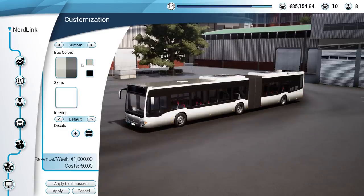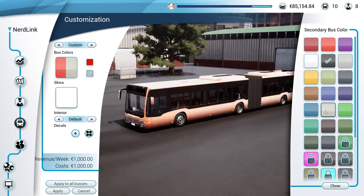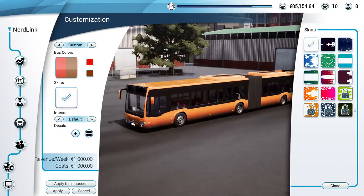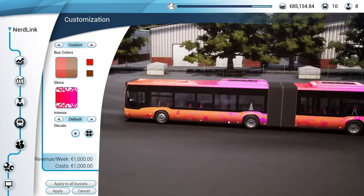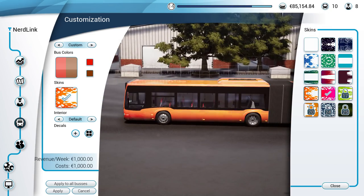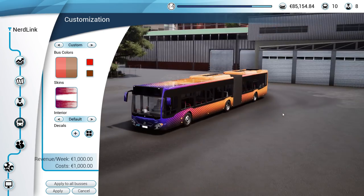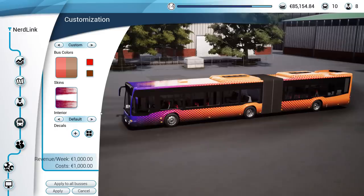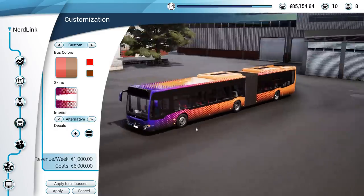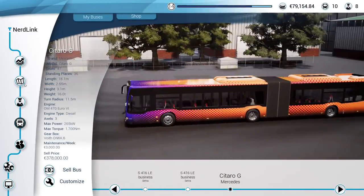There we go. Now let's give it a little customize. We want the main color to be orange and the secondary color to be that kind of brown. So that gives it the right color. And then the skin - it's got hearts on it. Yeah, I don't think so. We'll go with that, which extends onto the back in a very interesting way. Fair enough, I'll allow it. That's going to be kind of neat. We'll get the alternative interior so it looks ugly on the inside. We'll apply it, and this is going to be my new vehicle.